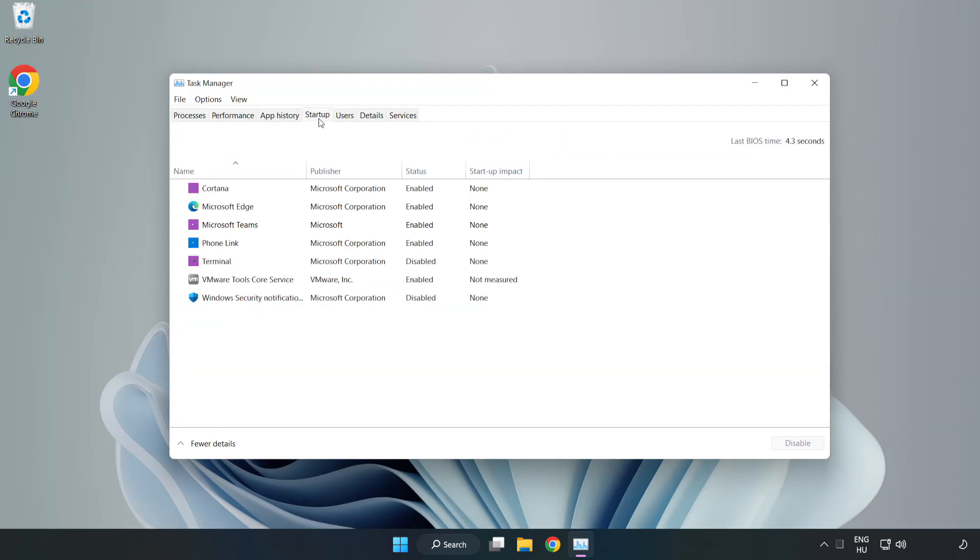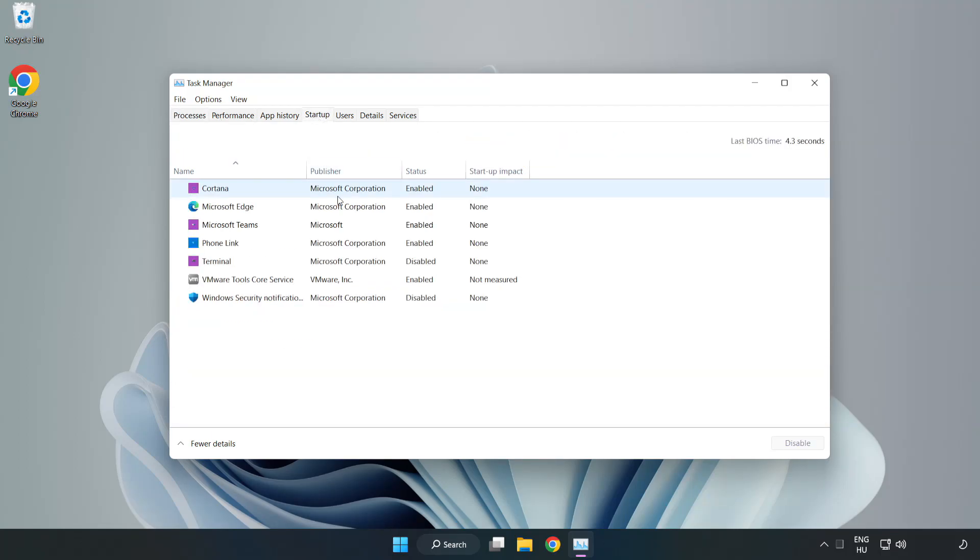Click the Startup tab. Disable any applications that are not in use. Then close the window.